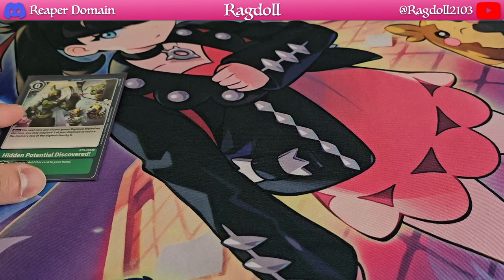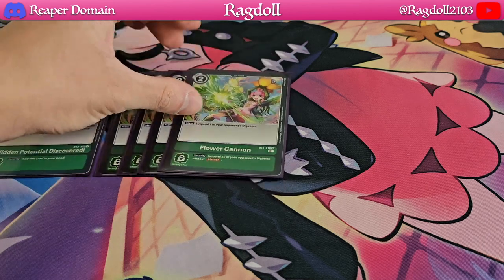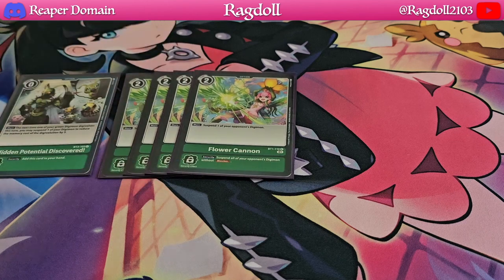Now let's finish things off with the option cards. We're playing 1 copy of Hidden Potential Discovered — that's self-explanatory, every green deck should really be playing it. We're also going to be playing 4 copies of Flower Cannon, which is a fantastic card to further support suspending your opponent's Digimon.